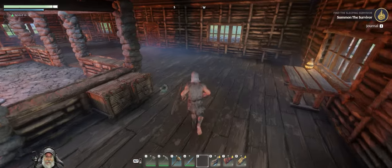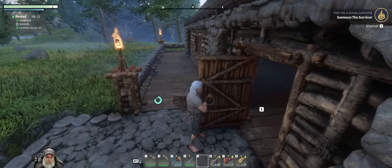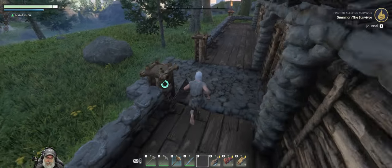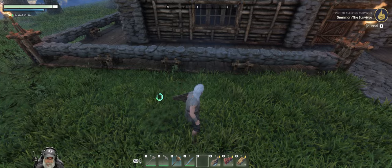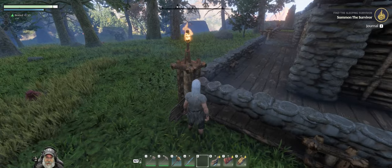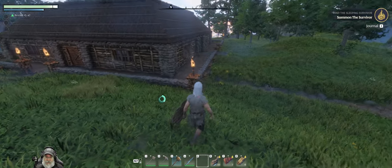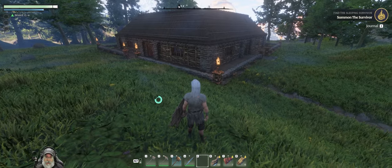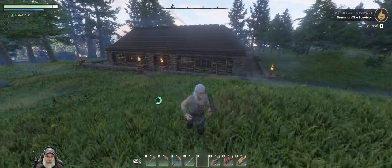Alright guys, we are back at the base. I did some more work outside, so let's take a look. As you can see, we put a boardwalk around the house and I decided to use wood for that. Then I did a little fence thing here with some stone and little wood blocks, and I put some standing torches up on these pillars. I need to make six more of those but they require resin, which isn't super easy to come by with the stone axe.